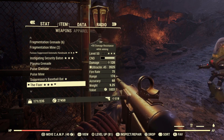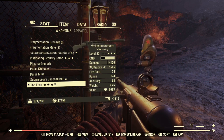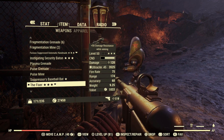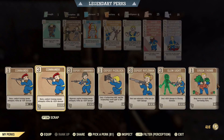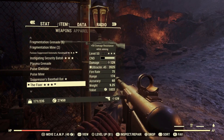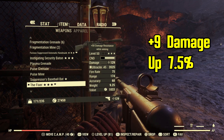So for 9 perk points I'm only getting an extra 28 damage, which is odd because each card is supposed to give you an extra 20% damage increase. So I tested it further to see exactly how much each card is actually giving you, because clearly it's not 20%. First up I put on the standard Commando level 3 which added 9 damage, which is only a 7.5% increase on the 120 base damage.